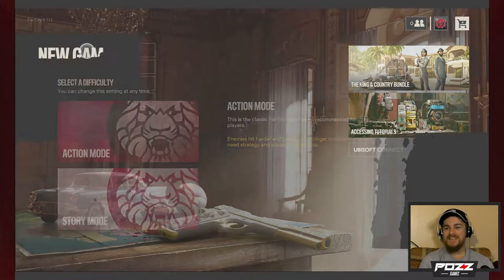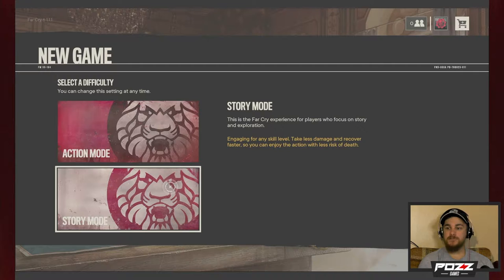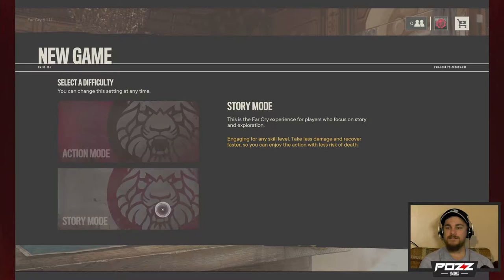Let's start a new game. Action mode — this is the classic Far Cry experience, recommended for most players; enemies hit harder and health takes longer to recover. Story mode — for players who focus on story and exploration; take less damage and recover faster. I think I'm going to go with story mode. I know that makes me seem like a weenie. I am a weenie, so leave me alone.